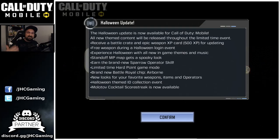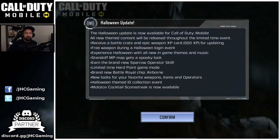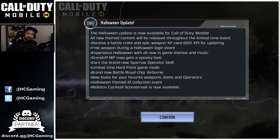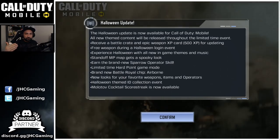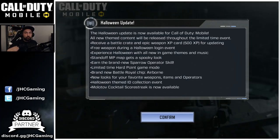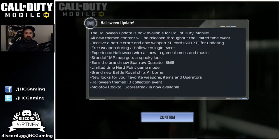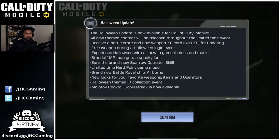The Halloween update is now available for Call of Duty Mobile. All new content will be released throughout the limited time event — not everything is released yet, but the update is live and they will keep releasing bits here and there from now until Halloween. You receive a battle crate and an epic weapon XP card just for updating. Go to the main menu and you'll get a free gift, and there will also be a free weapon during the Halloween login event.